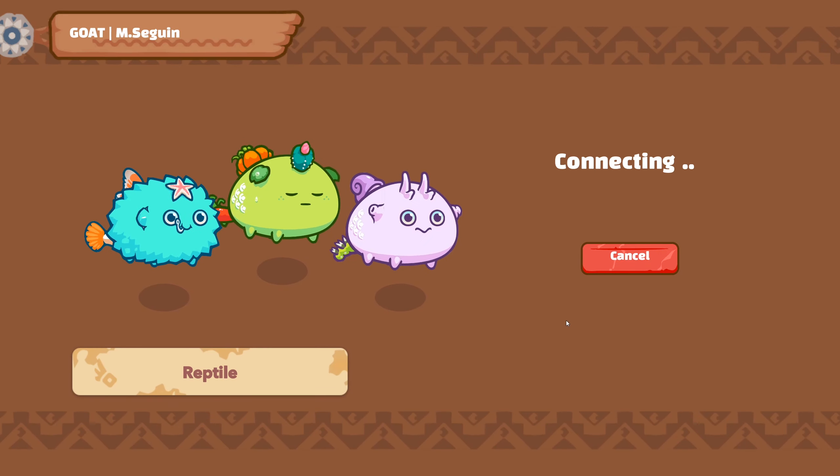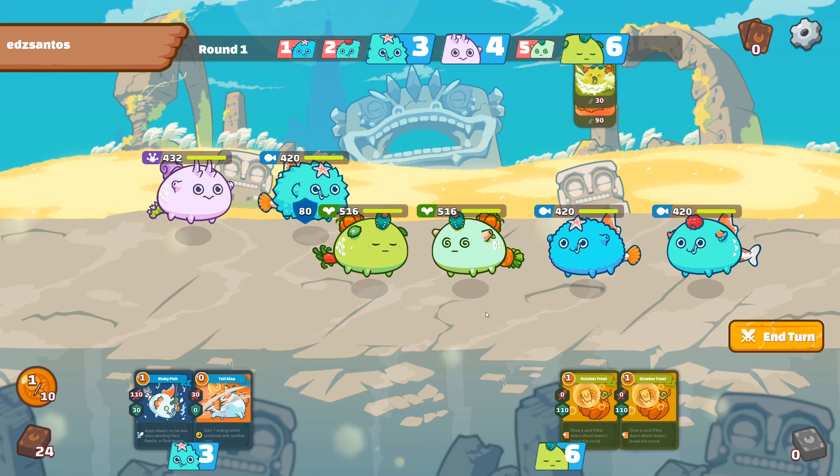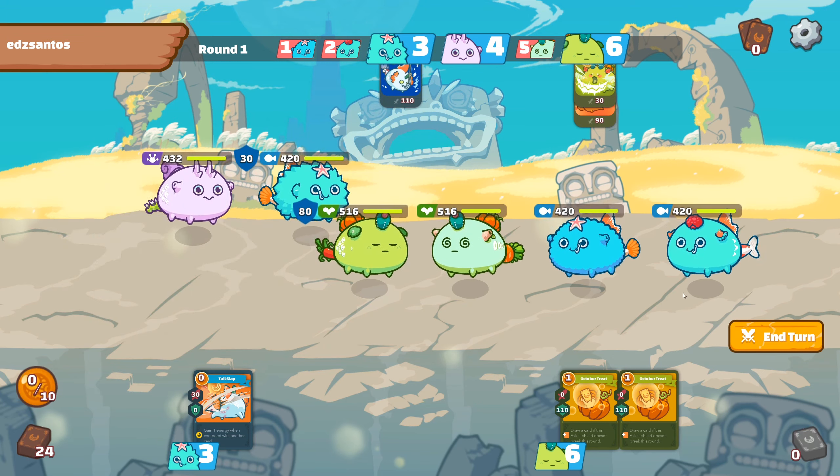Here we have a classic opponent — same fish as us, classic opponent. So here I will do first this and then this. If he plays a Carrot, I break his shield so he earns one energy, and then I steal that energy. I will play this so he cannot steal any of my energy.